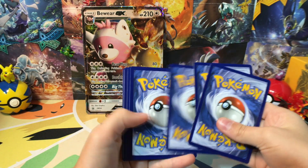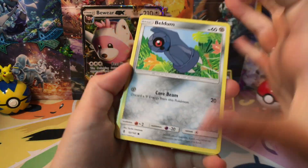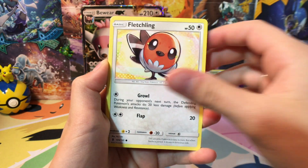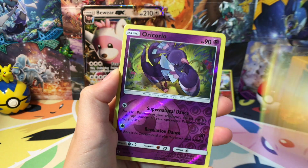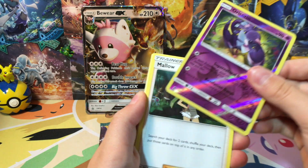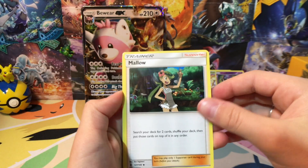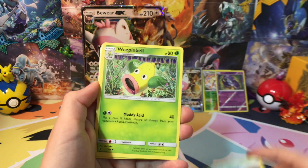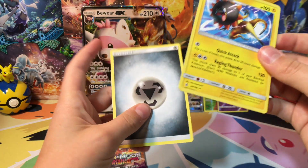We got a nasty little green card there. Maybe we can get a reverse rare at least. Beldum, Petilil, Fletchling, Alolan Geodude, Barboach. We did get a reverse rare! We got a Mallow, Altar of the Moon, Weepinbell — our rare was a Heliolisk — and a Metal Energy.